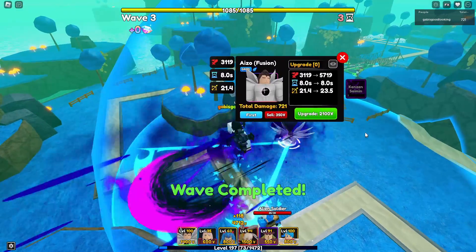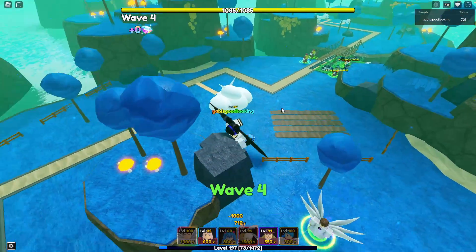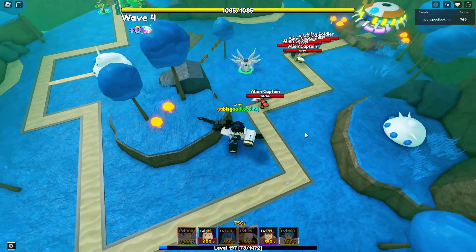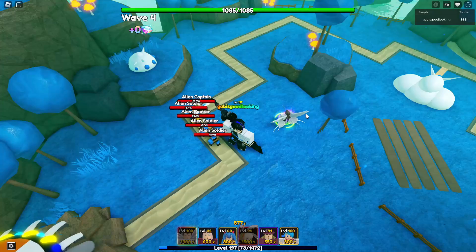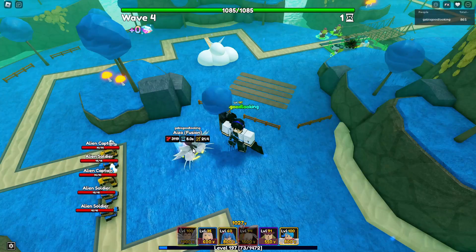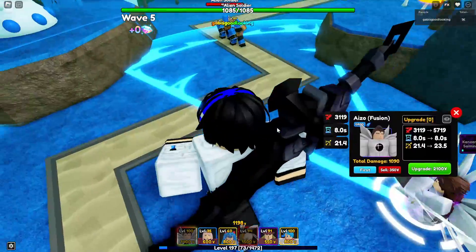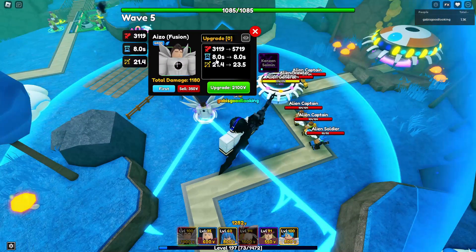I want to know what happens, but yeah - the animation looks pretty cool. I'm loving it. Look at that, it's so clean. Let me look at it on max cooldown. Also, if you haven't watched my previous showcase of Iso, I did say he is a meta unit. The more we evolve him, the more damage he's going to do - quite the power up.